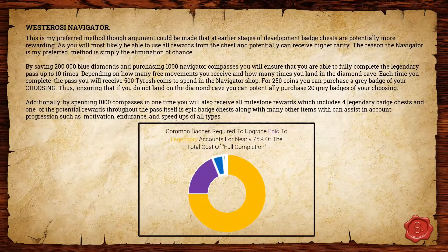The next option is the Westerosi Navigator ship. The best option here is saving 200,000 blue diamonds and purchasing 1,000 navigator passes, which basically ensures you get through the legendary run 10 times regardless of how many free movements you get or how many times you hit the diamond cave. By doing that you also pick up the milestone rewards, which ensures something like four or five legendary badge chests as a nice bonus.